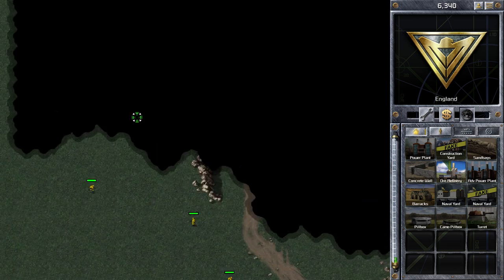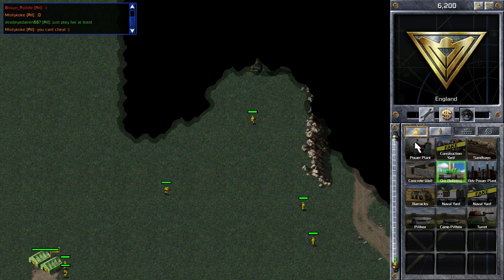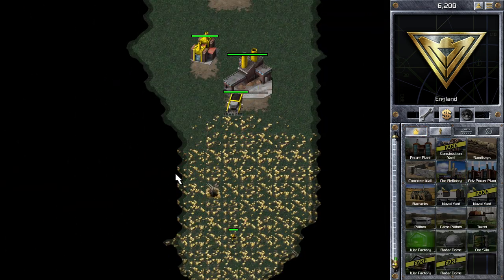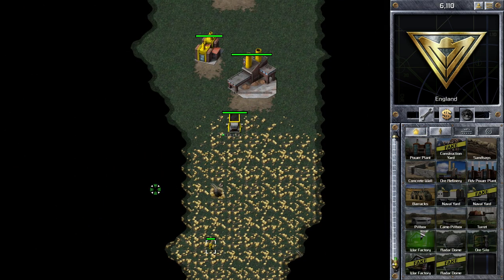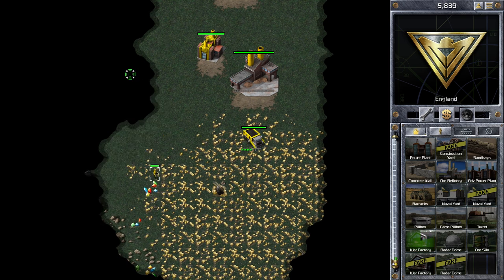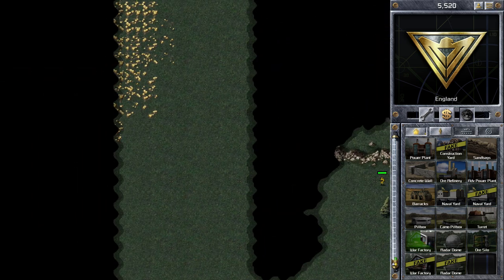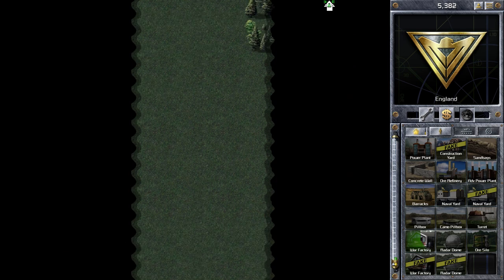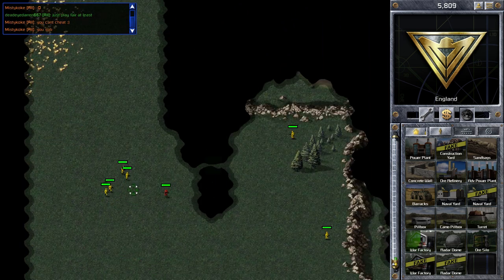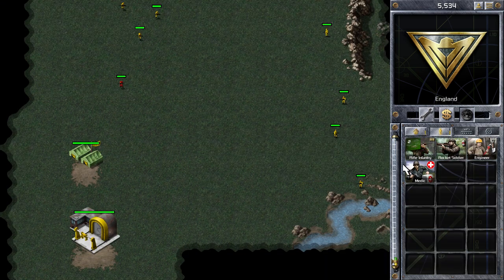One of the best tactics in free-for-all is trying to stay out of trouble as much as possible early on. Sometimes you do need to attack to expand your access to ore. In the position I'm in now, I have two ore patches located very close — one below my base which I'm mining from now, and another to the north where I'm going to expand. So I'm going to expand my base, build my economy, and start producing tanks.